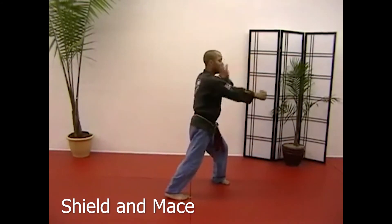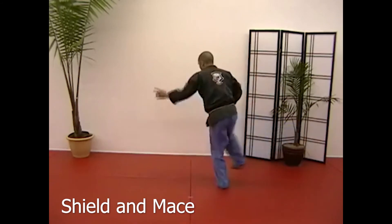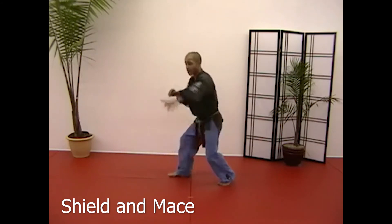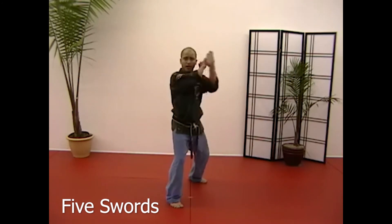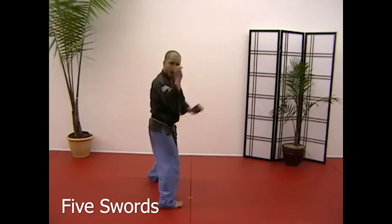Shield and mace, blue belt: back wiggle, check, call. Close and mace, check, kick. Unwind, shield and mace facing 1:30, and kick last one towards 1:30. Open your horse — five swords with a universal strike: hand sword, check, hand sword, hit. One, two, one. Opposite side.